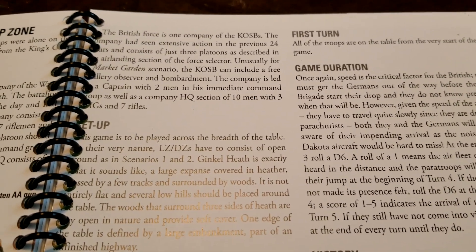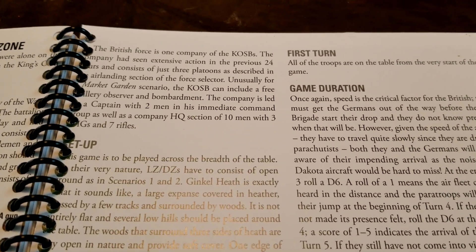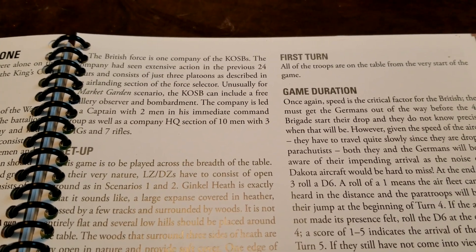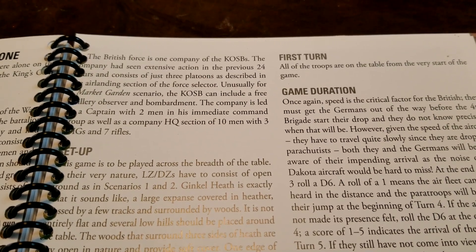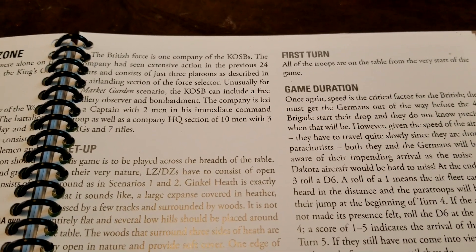The British force is one company of the KSOBs. The company had seen extensive action in the previous 24 hours and consists of just three platoons as described in the air landing section of the force selector. Unusually for a Market Garden scenario, they can include a free artillery observer and bombardment, which gives them a leg up on the Germans.